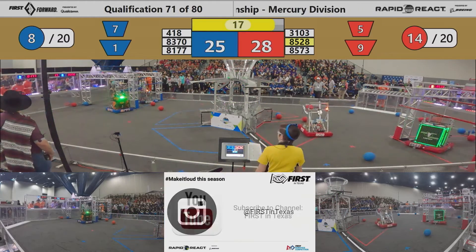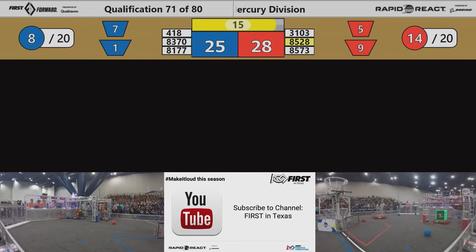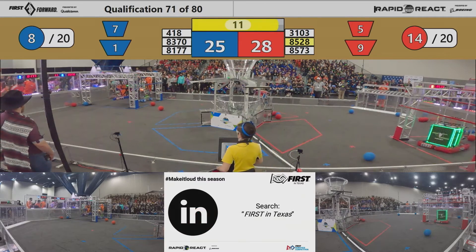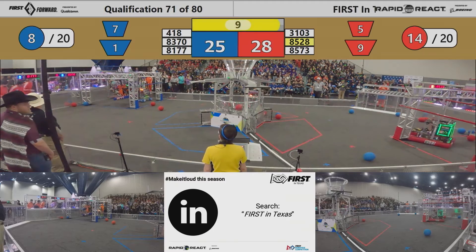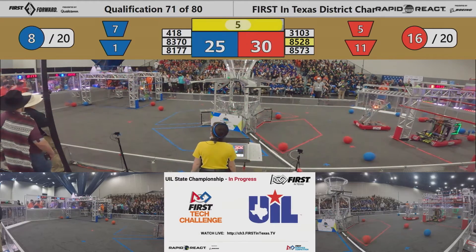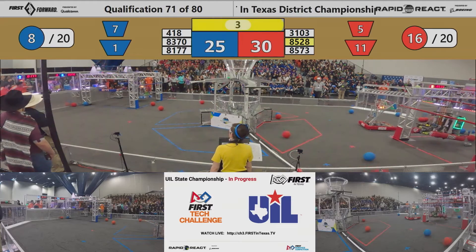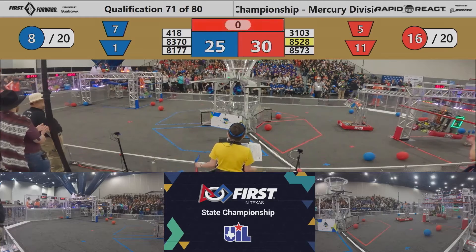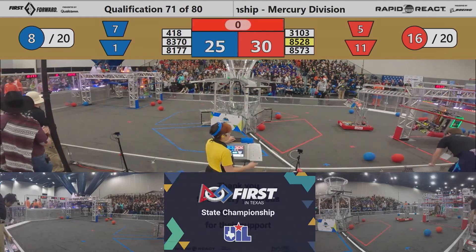Iron Plaid hooked onto that high bar, reaching for the traversal rung. 28-25, Red in the lead with ten seconds left. Iron Plaid up with a traversal hang. Purple Haze up with a traversal for Blue as well. Let's see if we can get a double traversal on the Blue side. Two seconds, one — and we do, as the buzzer rings on match number 71.